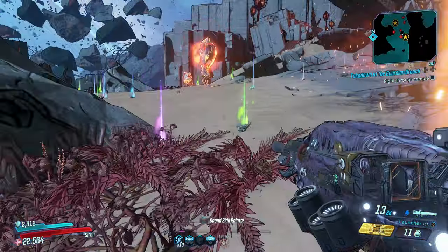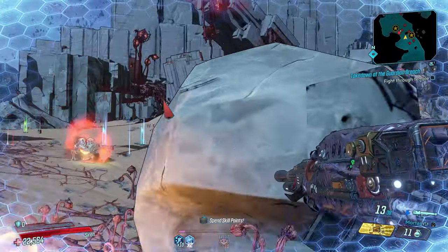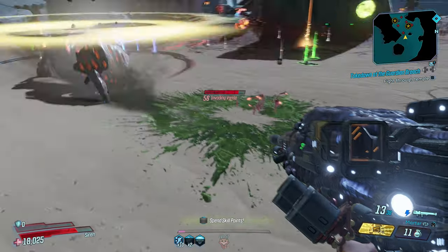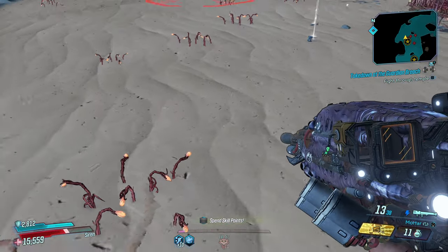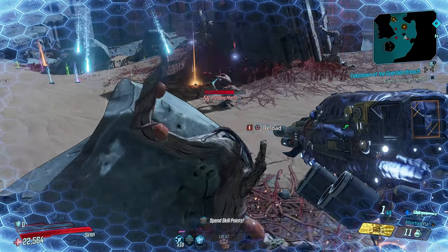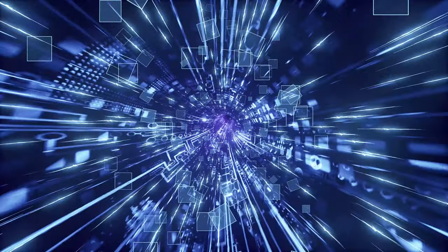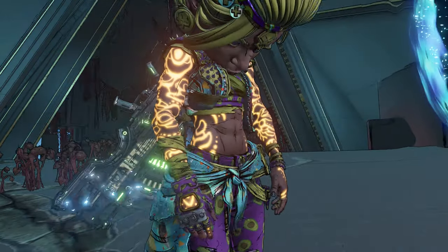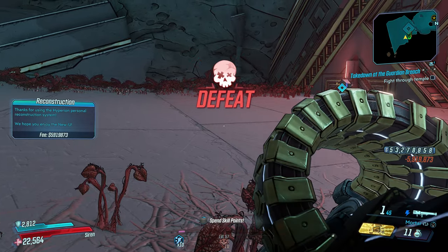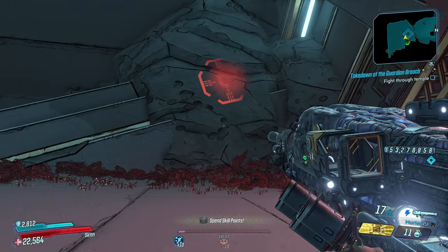When you switch from the launcher to the mortar system, the rocket launcher actually opens up to target the enemy. The targeting system is a red circle with rockets in its design. It was hard to show in the Guardian Takedown with enemies coming at me — I actually fell off the cliff. But after getting defeated, I was able to show the mortar targeting system on the wall — and it fires a whole bunch of rockets spreading nano rockets.